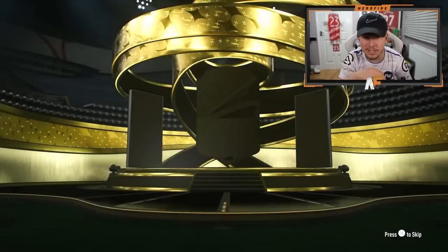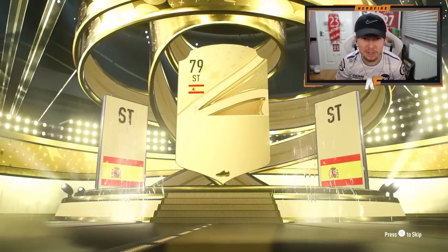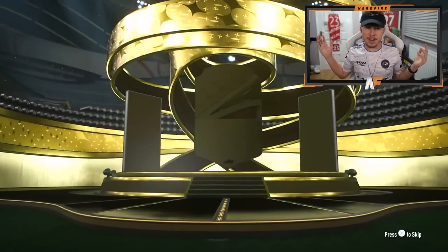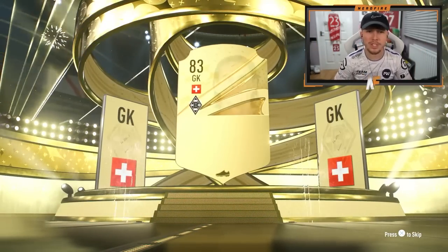We've got some more packs to open. We're back in the service — it's been a while. It's a board at least, not a blue, but it's a board. Spanish striker is going to be Iago Aspas, 85 — good fodder. We've got an 83-plus double player pack. We're guaranteed a board but it's going to be Soma 85. Not the greatest pack there.